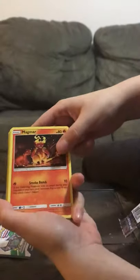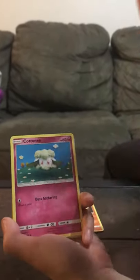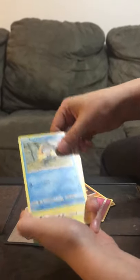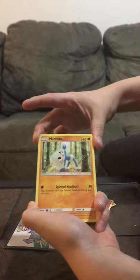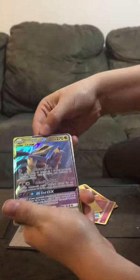I'm gonna let somebody read them all. The first one is Magmar with 80 health. Second one is Cottonee with 60 health. Third one is Snorunt with 50 health. Tynamo with 40 health.